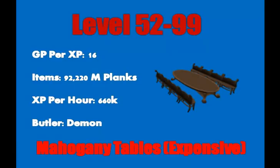From level 52 to 99, if you are an ambitious person and want to spend a lot of money but get the construction level quite fast, you can use mahogany tables. The GP per XP is about 16, so it's about the price of other buyables such as Herblore. You only need 92,220 mahogany planks to reach level 99 from 52, and the XP per hour is up to 660k XP per hour, which is ridiculously fast if you are paying attention. For this part, you're going to have to upgrade to a demon butler, as the regular butler does not cut it. That shouldn't be too expensive if you're planning on spending the money on mahogany planks anyway.